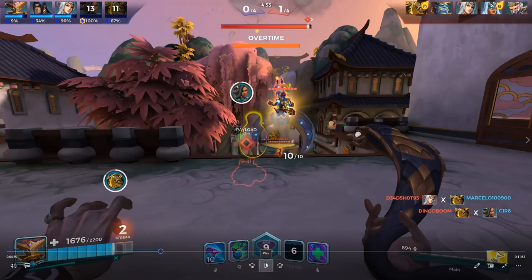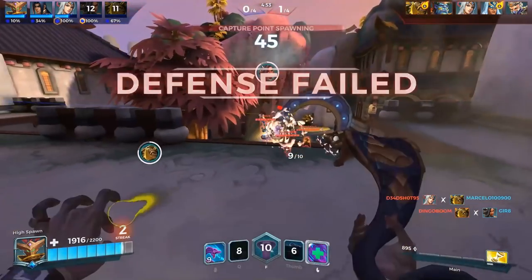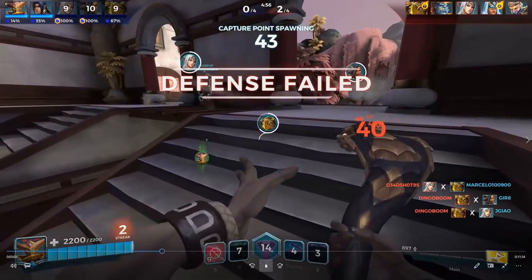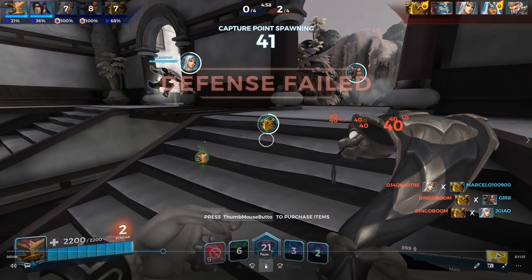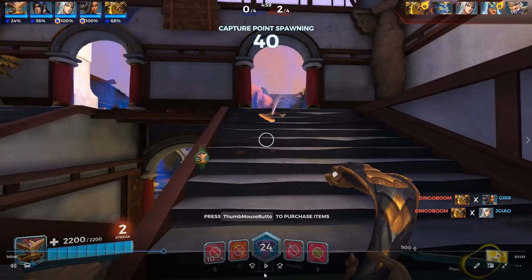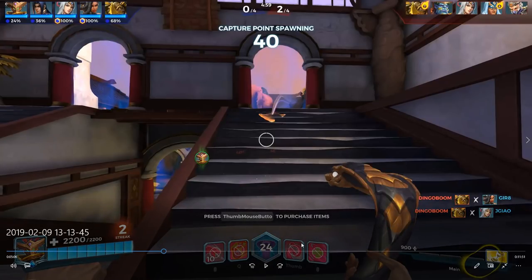We lost the point. I could go to base and waste time emoting, but instead I gourd out on the point — we go from 10% to 24% alt charge. That's 14 alt charge off one gourd thrown on the point instead of emoting in base. If you dove out there and just did damage you'd get more, but you'd be feeding credits to the enemy team when you die. Instead I use my gourd to stay alive and farm alt charge — just min-maxing everything.